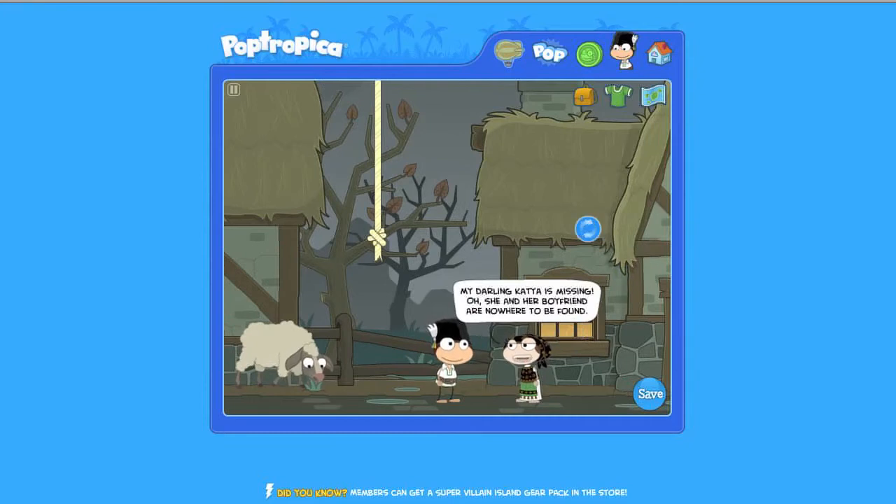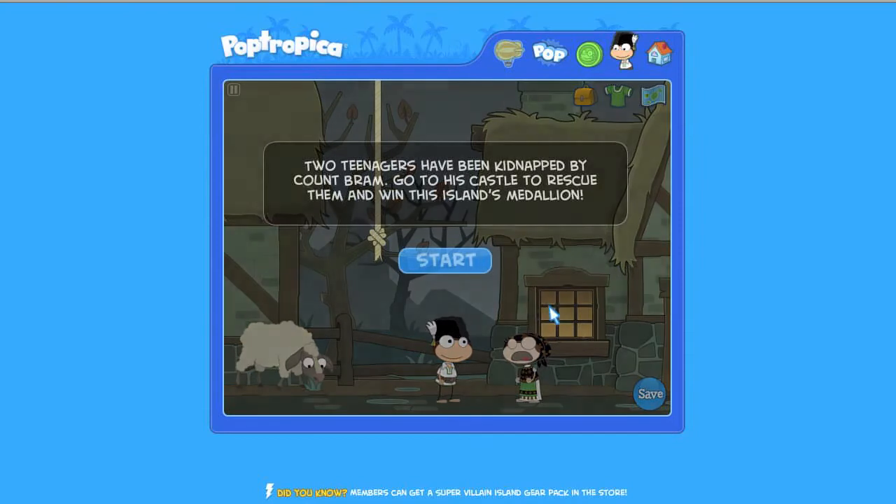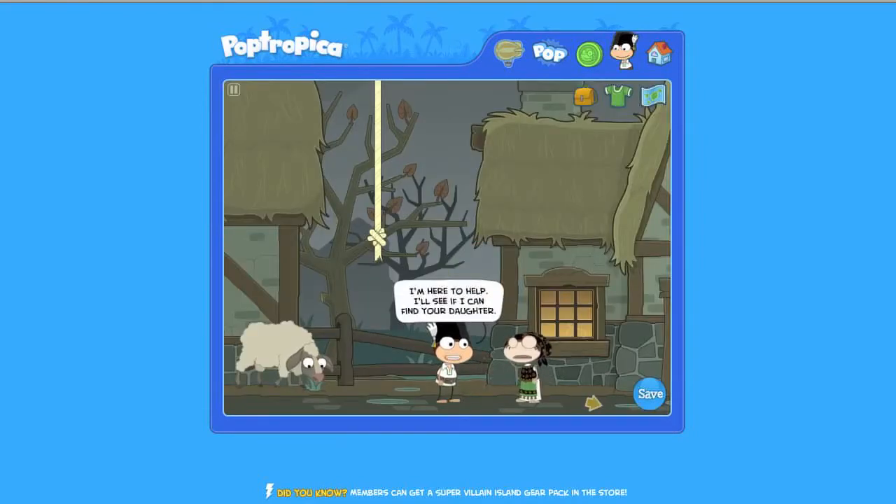Now once on the island, move to your right and speak with the crying woman. It's Katja's mother. Apparently Katja and her boyfriend Christopher have gone missing, and she wants our help. Let's do it! Accept the quest and let's move on.